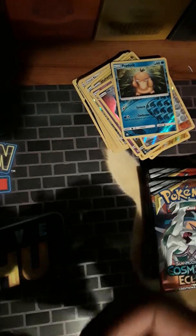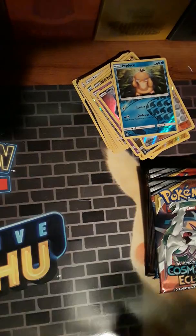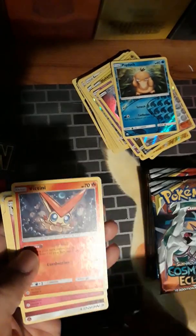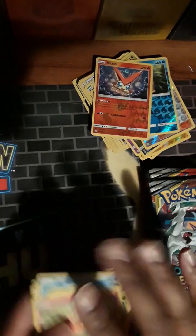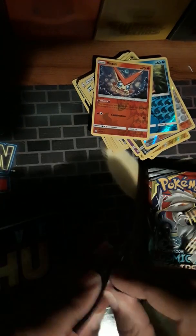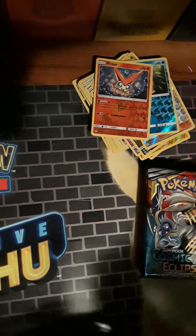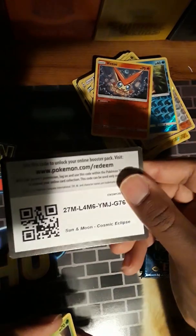Nothing good in this one - Psyduck and Slurpuff, which I think is such a weird name. White code but nothing. The reverse is Victini - there's another Victini that's really playable, the promo one that can attach energy. It depends on the deck you're running - if you're running a legendary bird trio deck then it's definitely playable. I've seen people use it against me and I wasn't happy about it.